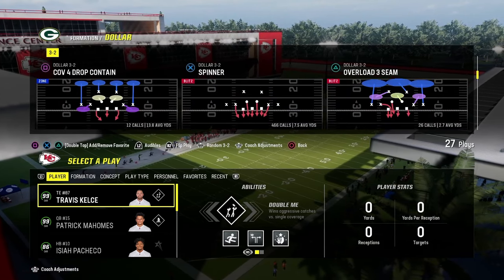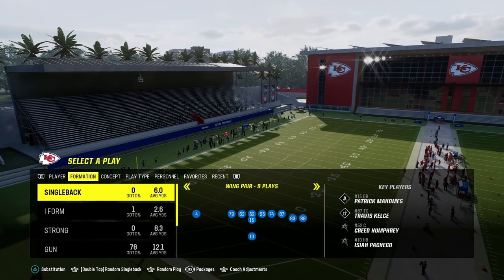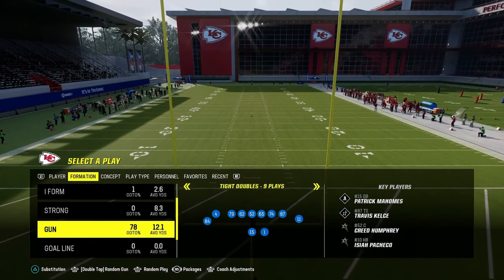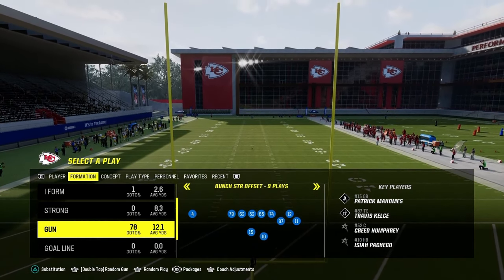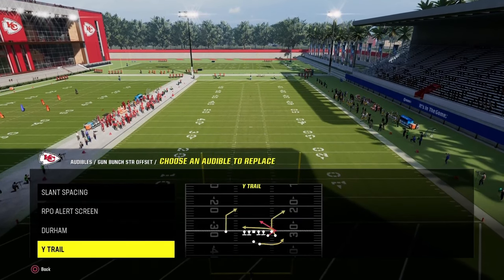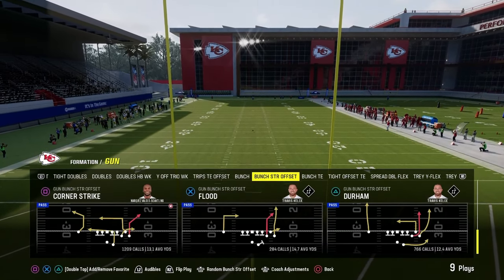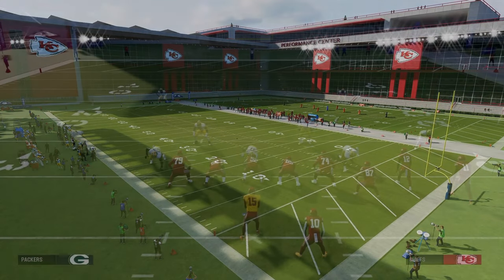We're going to cover a multitude of concepts, and the first is a fundamental passing concept you need every single Madden. We're going to use this out of bunch strong or bunch strong offset to start. The only audible I'd set is the play dagger. You'll come out in corner strike and audible to different plays to break things down.